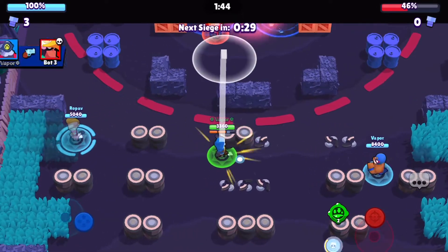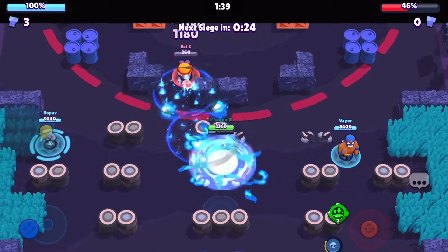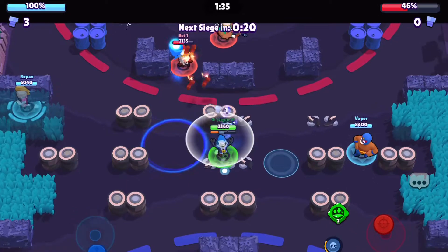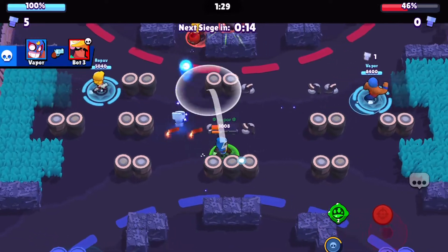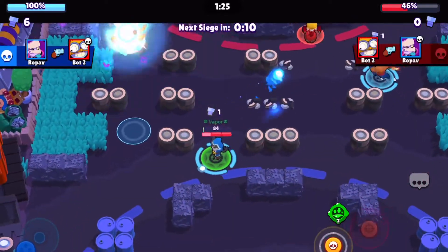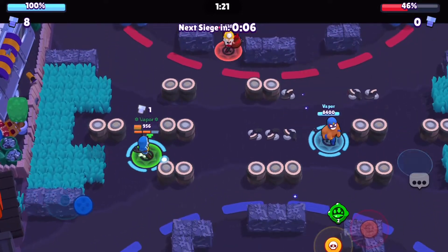The other comp I recommend for this map is Frank, Primo, and EMZ. Instead of one tank you now have two, but you have one less tank counter. With this comp you can be a lot more aggressive and you can break those walls. This means that even if you're facing a Rico or Barley, if you're able to break those walls they're at a huge disadvantage against you, and since you have a lot of HP you can tank some of their shots to push them back or even kill them if you have the opportunity.